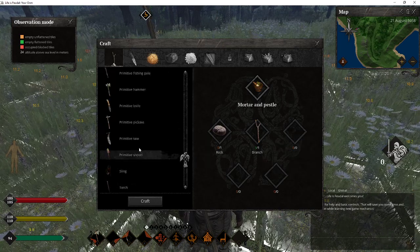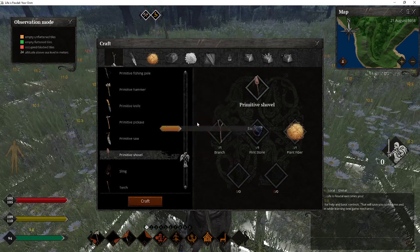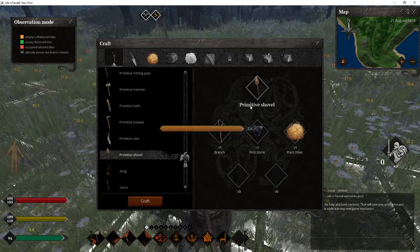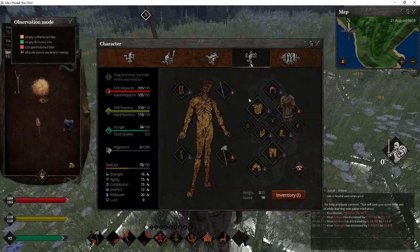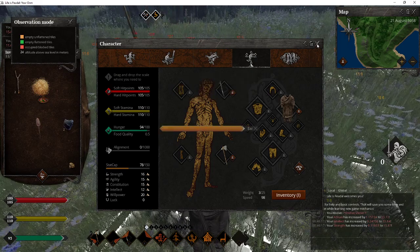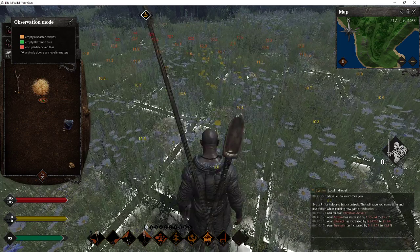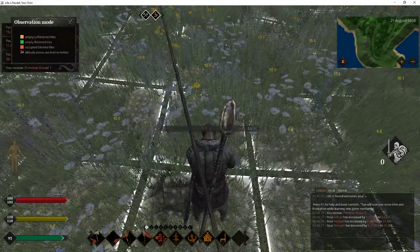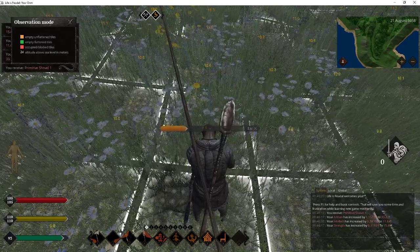We're going to make a shovel — we need a shovel. Craft just one. My crafting is pretty slow but that's okay. Now we're going to go to inventory with P and I and we're going to put this shovel right here. We will need a hammer, so we're going to make a hammer. We need some stone, so we're going to close that and go look for materials.